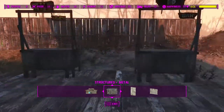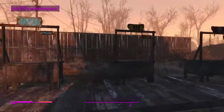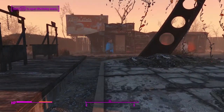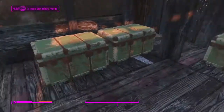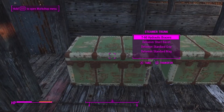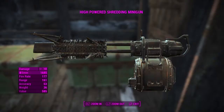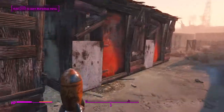It looks like these have taken a beating from the vertibird coming down. I have some settlers assigned to it. I have nine people; one person has actually died, which is always sad. We're gonna come in here and you're gonna see this is my storage room - we have aid, miscellaneous, mods, junk, apparel, and my weapons. That's amazing that my son actually made the barrel for that.